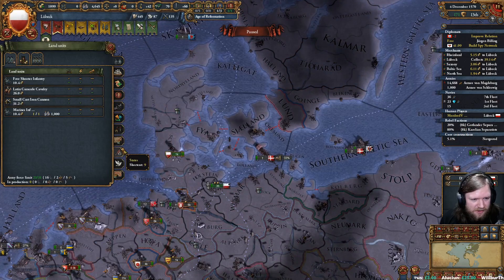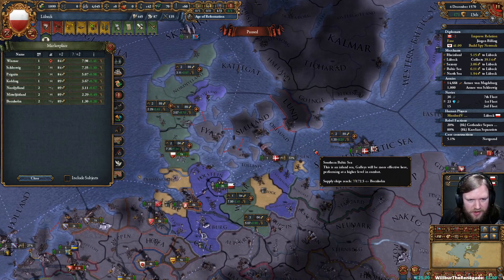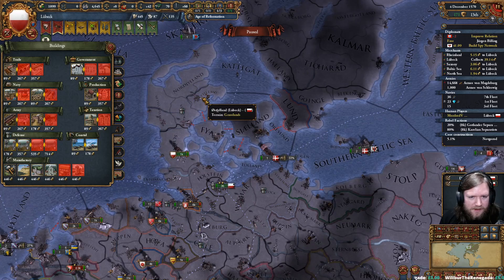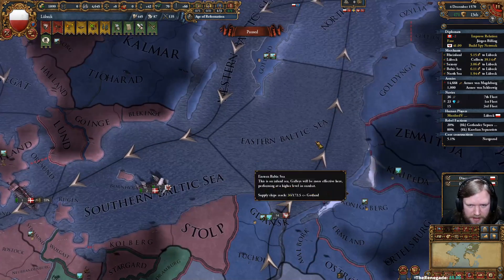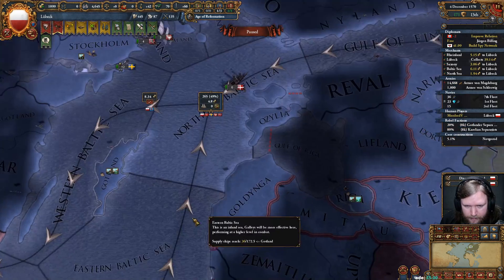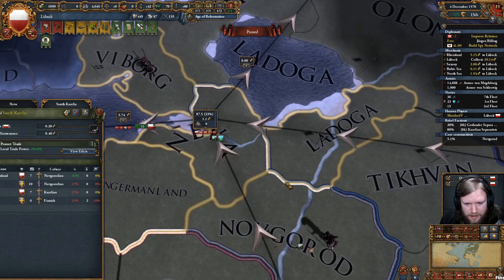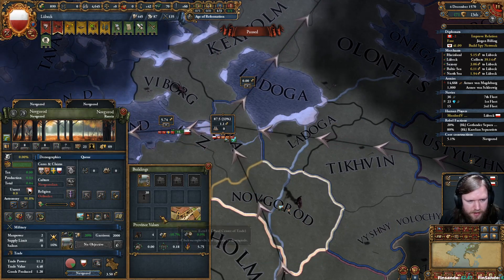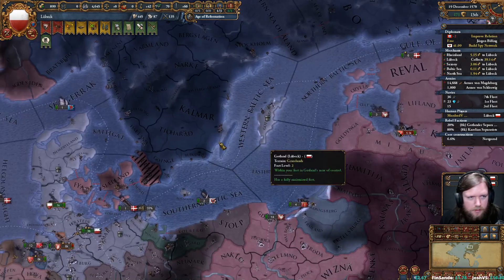Can I build a marketplace and increase that to 70 just as a base? Well, yes, but I'd require more than just one. I was hoping to stick one in Östergötland because it's a centre of trade. Are there any centres of trade that need upgrading that I own? Gotland has already been done. Neva needs to be, and so does Novgorod — let's go and do that now. Novgorod is still coring, but once it's cored we can upgrade it as well.